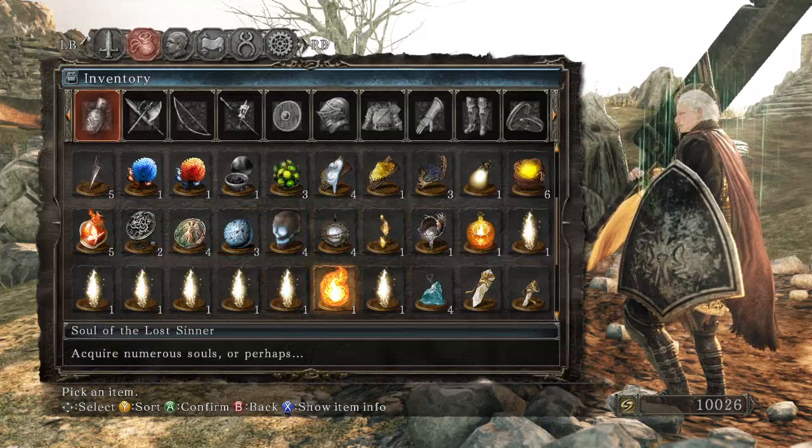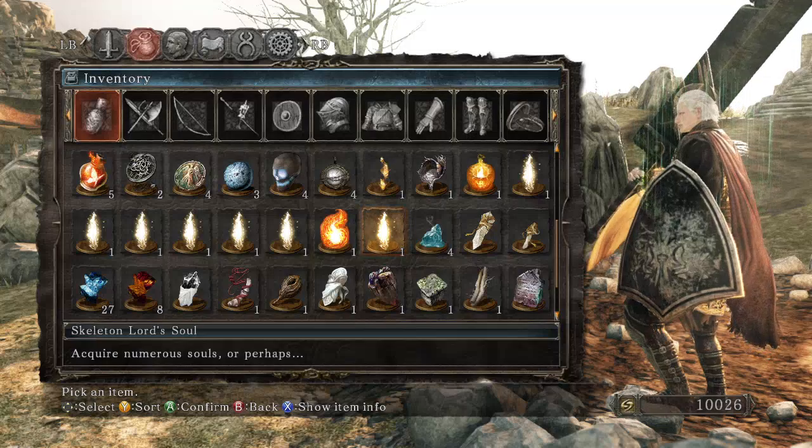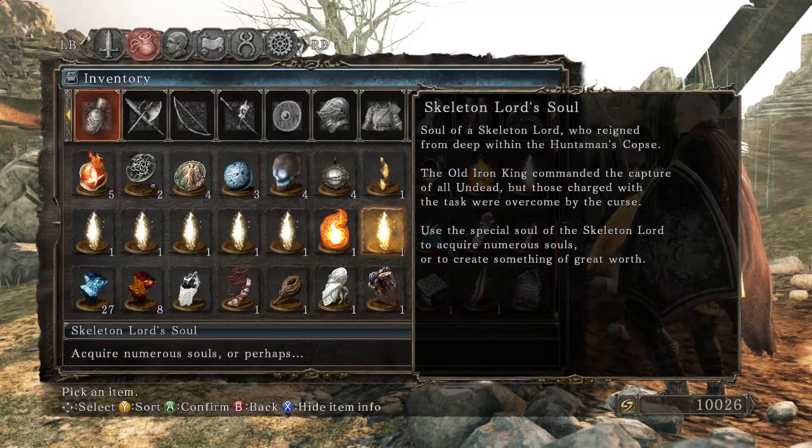I forgot about reading half the stuff I picked up. Skeleton Lord Soul — soul of a Skeleton Lord who reigned from deep within the Huntsman's Copse. The Old Iron King commanded the capture of all undead, but those charged with the task were overcome by the curse. Use the special soul of the Skeleton Lord to acquire numerous souls or to create something of great worth.